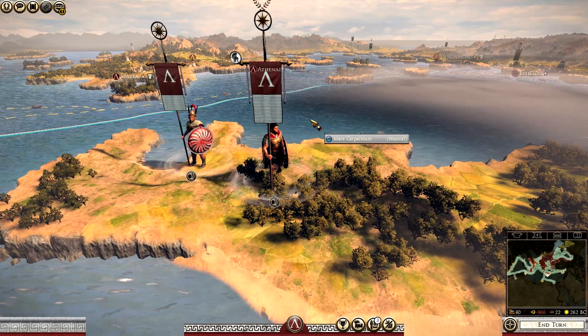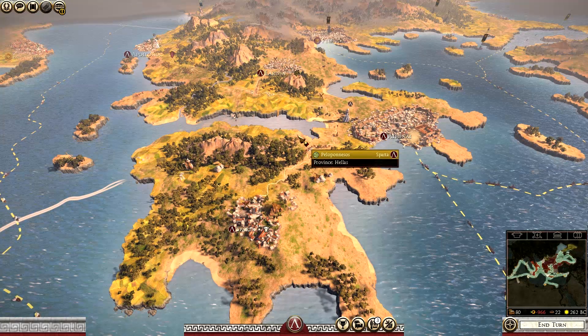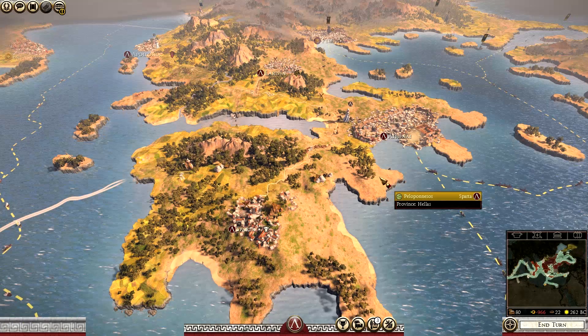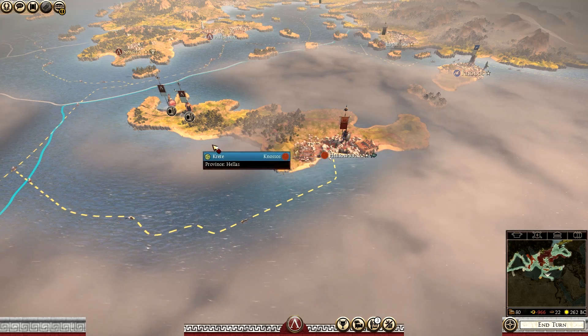If you've been watching the last couple of episodes, we managed to eliminate Epirus and Athens. Had a couple of decent battles. We were at a time of peace. I've skipped quite a few turns ahead, put money into the economy, and built up two professional armies that I'm happy with. And we're going to be attacking Knossos in today's episode.